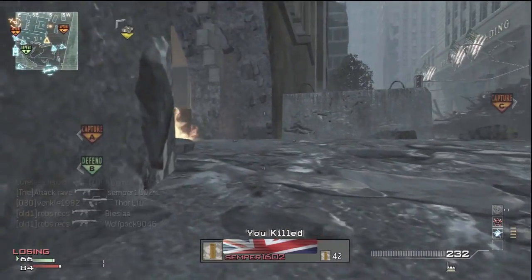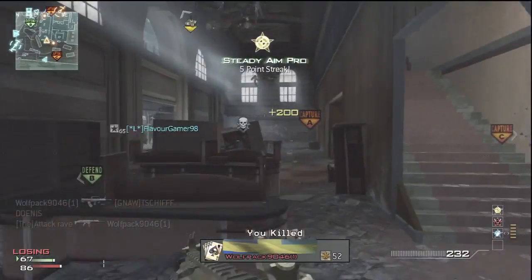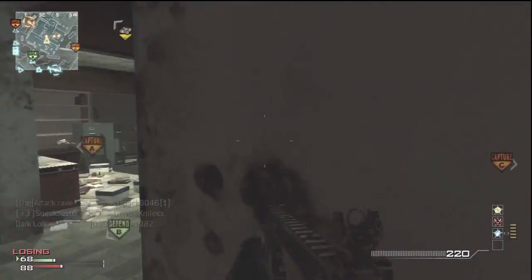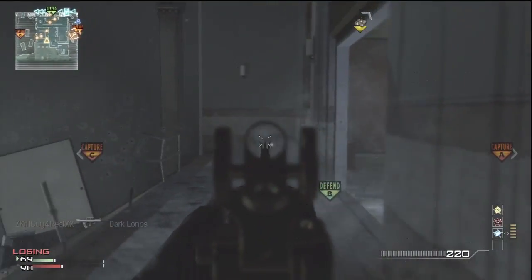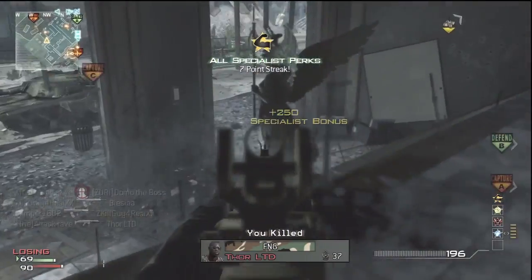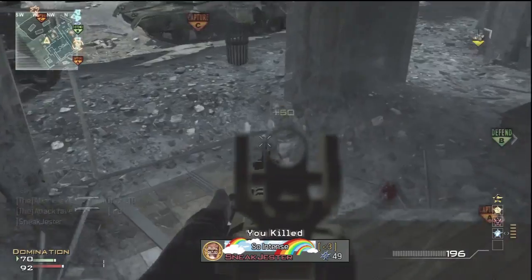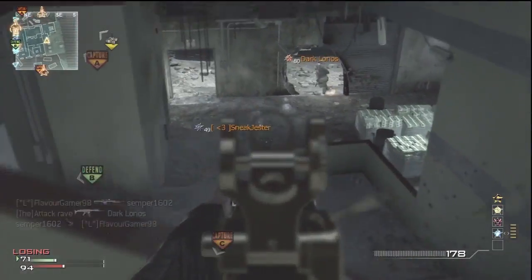Right here you can see me taking advantage of cover behind the wall so they can't get me from the left side, and right in front of me there's a little brick to take cover behind. Now I'm throwing down my portable radar so I can see all the red dots behind me — I have the advantage because I'm at high range. Right now I get all my perks and that means I'm basically a super soldier — I've got Kick, Focus, Impact, and all those good things.